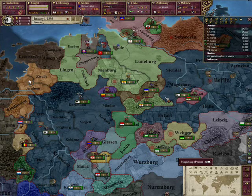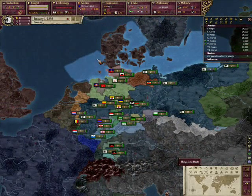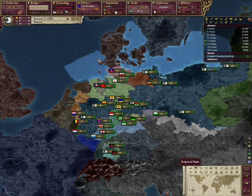The major benefit of making the North German Confederation is that all these states disappear, and you can stop worrying about Austria, France, or Russia taking them out of your sphere of influence — which means they will harass you by doing so the entire game.